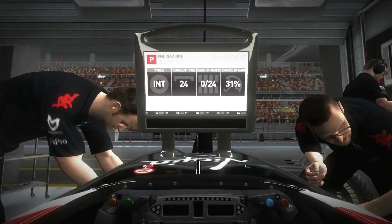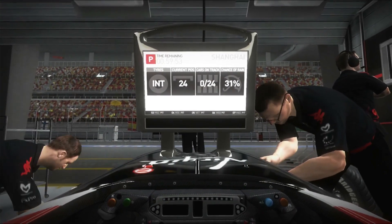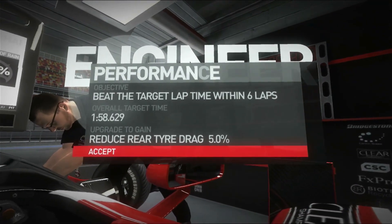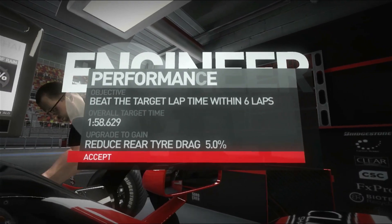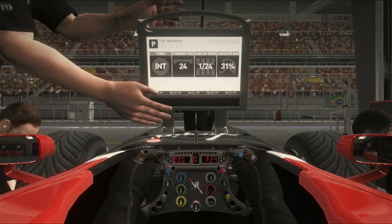It's practice, which means we've got some development to take part in. We've got to beat the target time — the test is 1 minute 58.6 — and we'll get some reduced rear tire drag as a reward, which should help us because we are very, very slow in a straight line. So any reduced drag will be a massive help.